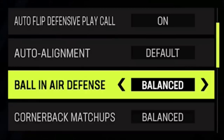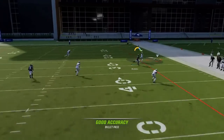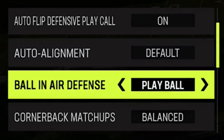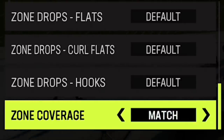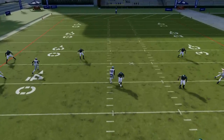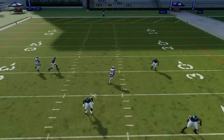Next, I'm going to go over some coaching adjustments. One of the most important is ball in the air defense. Since aggressive catching is so overpowered this year, I find it's best to set this to play receiver, as it will trigger more knockout animations since the defender attacks the receiver and not the ball. But if you play more zone coverages, it's probably best to play the ball for more interceptions. If you like to play match coverages like Cover 4 Quarters or Cover 4 Palms, you'll want to set your zone coverage adjustment from default to match, or you won't get the full benefit of the matching principles, and these defenses will play more like a soft Cover 4 drop.